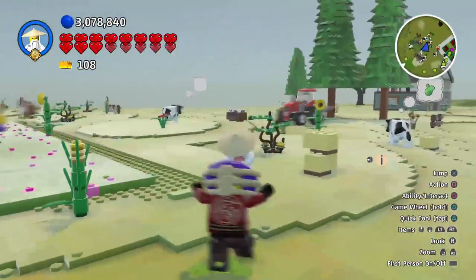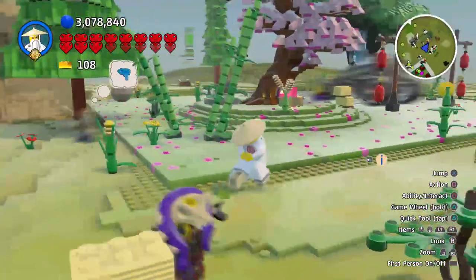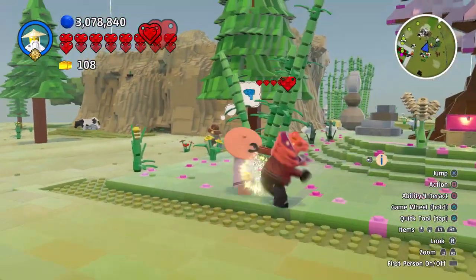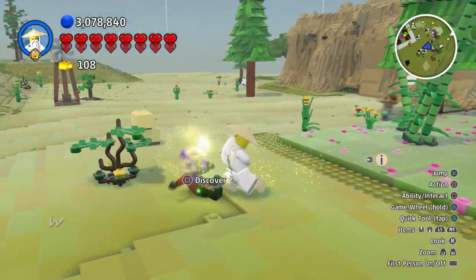I can't get Master Chen just yet. Do I have to fight him? Some characters you have to fight to get them. It does look like he has health. It's Master Wu versus bad guy — we got him! Discover him.